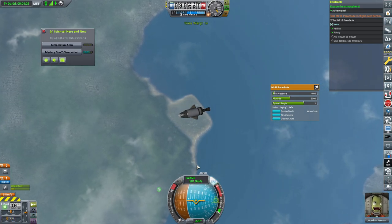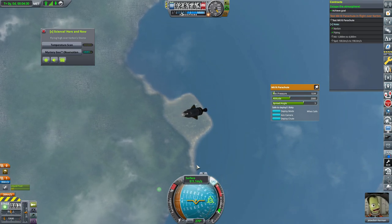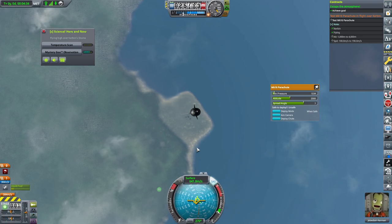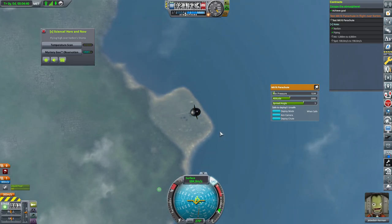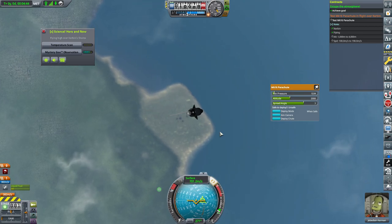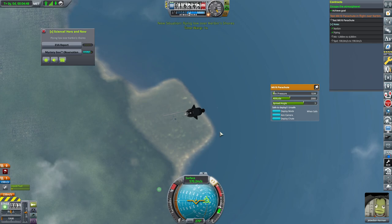The biggest problem I faced while adjusting was not actually getting to the Kerbal Space Center or landing near it, but that I used so much delta-V that I wasn't sure if I could brake hard enough with aerobraking and my remaining fuel. So I was kinda worried.